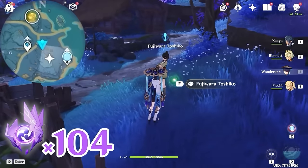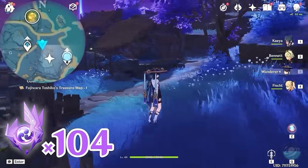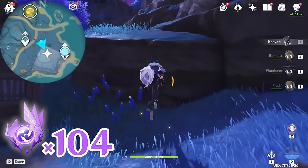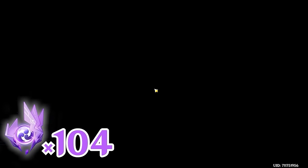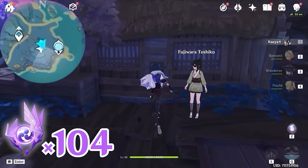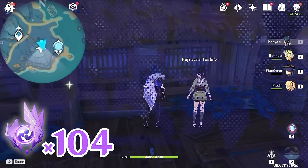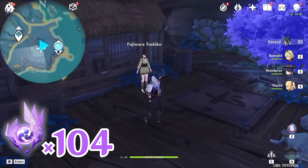Then let's head towards southeast, bottom right on the minimap. Near the building here, you will find an NPC. Beside the NPC on the wall, there is a switch, so let's activate it. Now on the ground there are several platforms, so let's step on the one in front of the NPC.